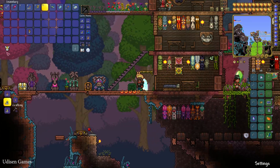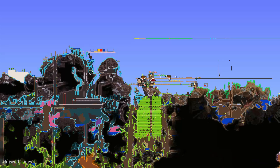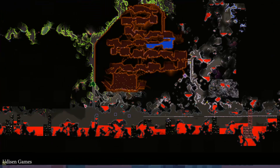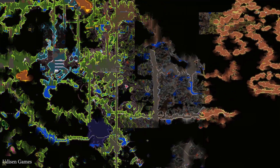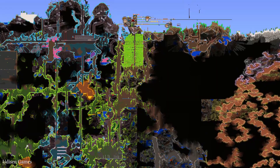After that, go to the Underworld, which you can find at the bottom of any map. Here's the deal — it is the Underworld biome, as you can see, with lava, abandoned houses, and so on. You can reach this place in two ways: dig down until you reach this biome — it is a long process.